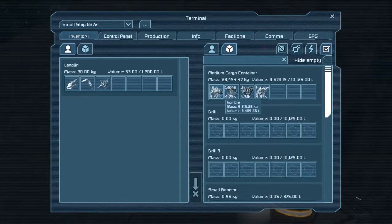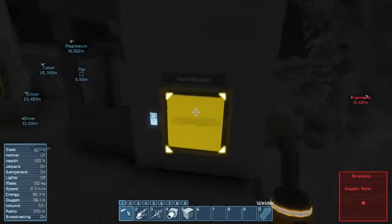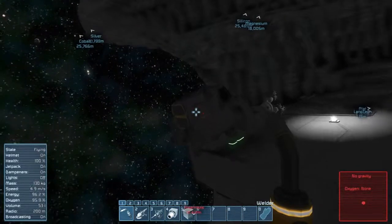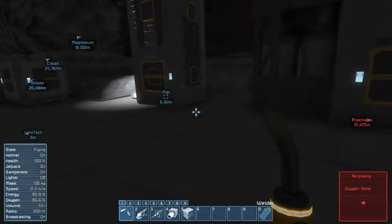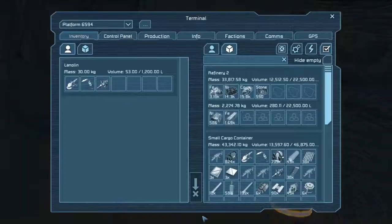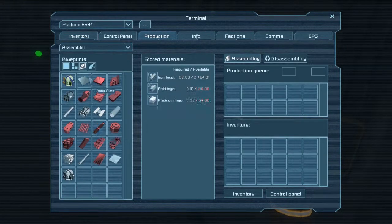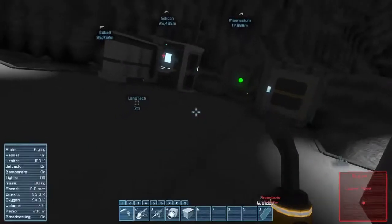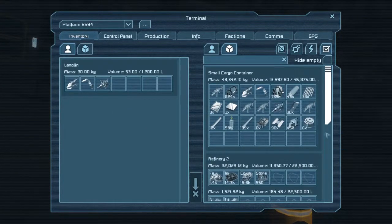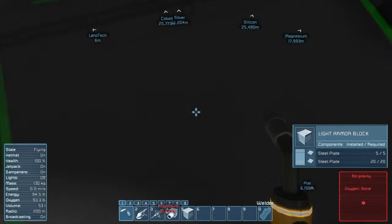Something I normally do is try to actually park my ship a little bit closer to my refinery, because right now I have to do all this stuff by hand. In the future you can set up conveyor belts and actually have the ship empty its cargo hold automatically into your refineries and other storage areas — really cool stuff. But I'm super early game right now, so I'm just kind of stuck doing it all by hand. I can grab some of this iron and stick it in my assembler to make a bunch of these steel plates. The light armor blocks that make up basically the floor of my space station need a lot of steel plates.